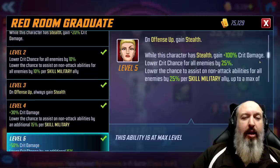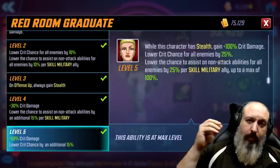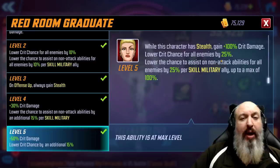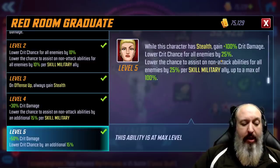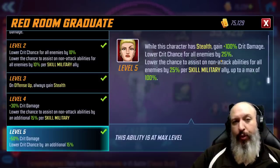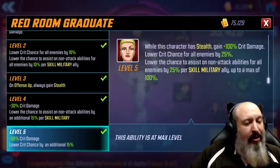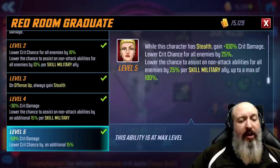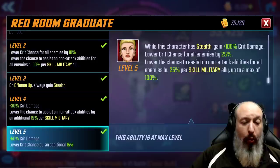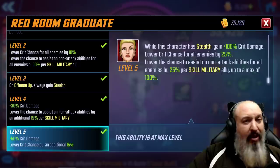Same thing here — being able to reduce the non-attack assist is important. What that means is on a team like M-Rauders, they take away the Sabretooth and the Mystique assist that allow some of that magic to happen. So if this becomes a counter down the line, we may have to revisit ISOs for the team, especially if this becomes the preferred counter.